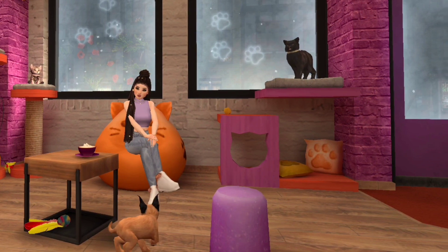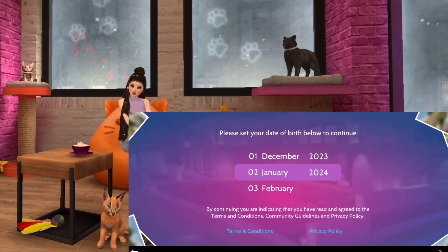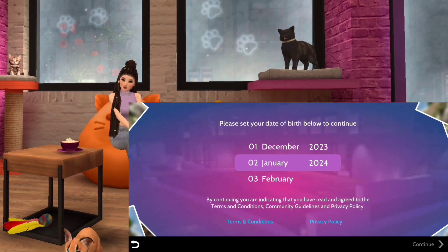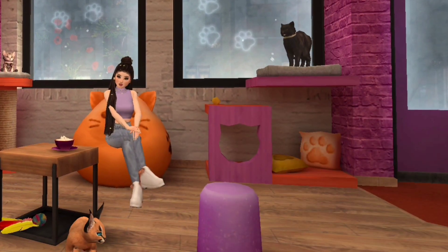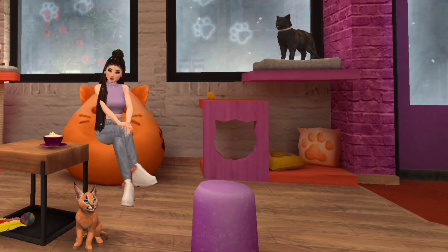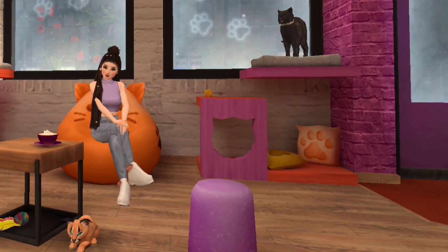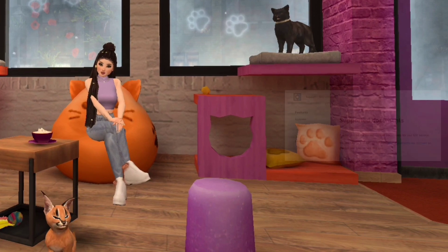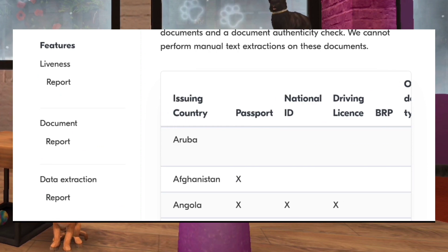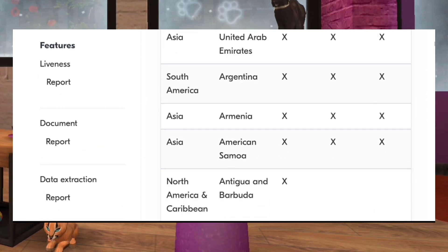First things first: when asked, provide your real birthday — it's a key player in the age verification game, especially through face verification. Before you jump into face verification, ensure you have a backup plan. Check out this document for a list of secondary options based on your country. I've dropped the link in the description for your convenience.